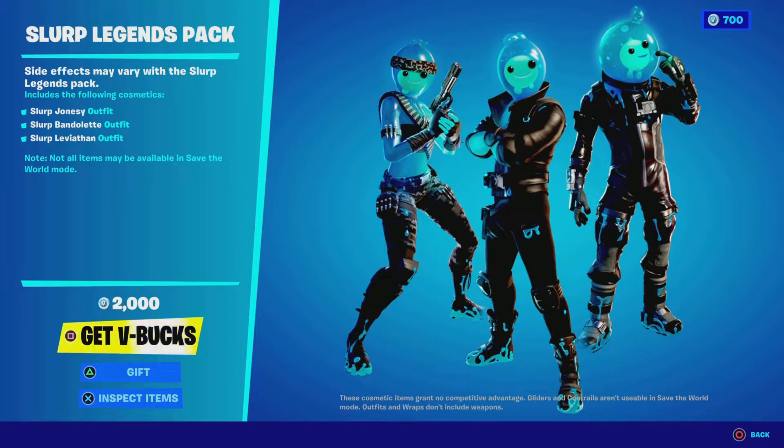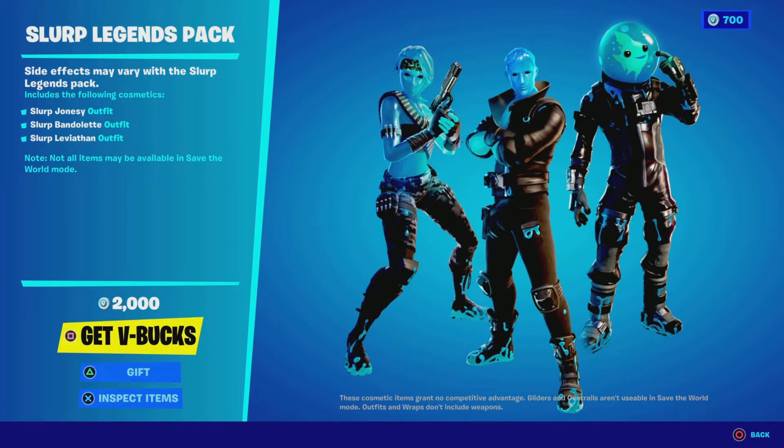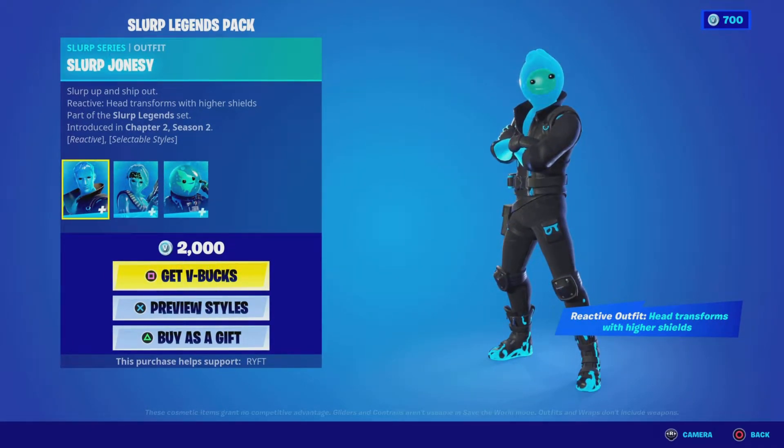The Slurp Legends pack includes the following: the Climatic Slip Johnsy outfit, the Slip Bandolette outfit, and the Slip Leviathan outfit. I'm not sure if any of these come with a pickaxe, but let me know in the comments down below.